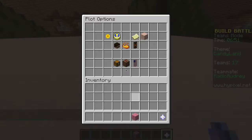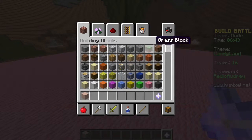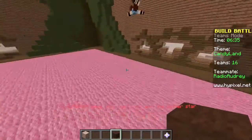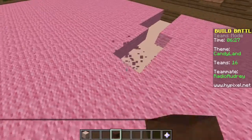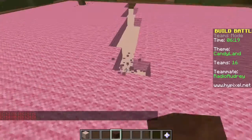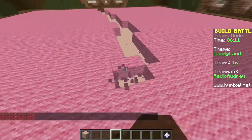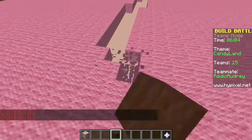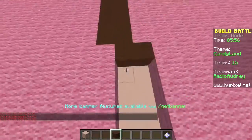First things first, I need to change the ground. I'll do the light pink wool. Let's do a chocolate road through the middle, and then trees that are super light and colorful. They'll be red and pink. I'm gonna do a path going through the middle — the trees should have chocolate bark. Should I make it actual wood with red leaves, or do the whole tree out of candy? Wool is the brightest color option.